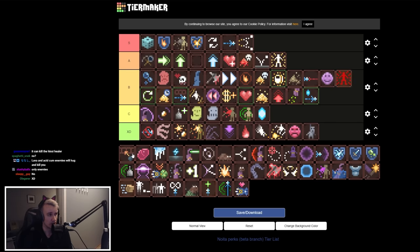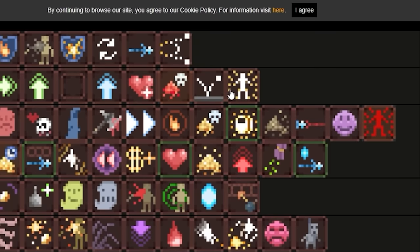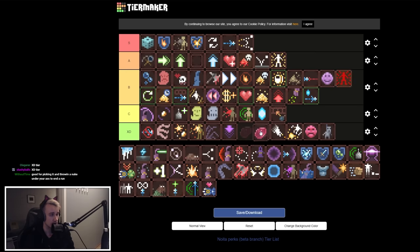Bombs are Like Spells Materialized lets you put spells in inventory slots — completely not worth the perk slot. Underwhelming. Eat Your Vegetables is a beta branch perk that's work in progress — when you eat food, the more satiated you are the more damage you deal, but if you aren't satiated you start taking damage. Taking damage in a roguelike is really bad, so it's not worth the risk. XD tier — it's basically a challenge run.